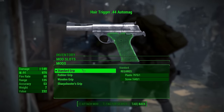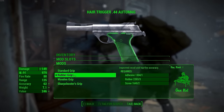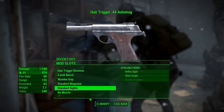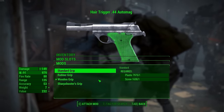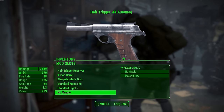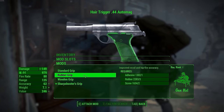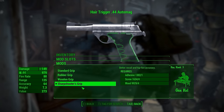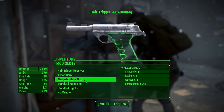This I actually love — mod authors never do this. We have the standard grip, the rubber grip which looks a little different, the wooden grip with a brown wood texture, and then the sharpshooter grip which puts little rivets in for your fingers. I absolutely love these changes. So often you just get grip one, grip two with better stats, grip three with even better stats. Even though the changes are minute, those three little notches make such a big difference, at least in my eyes.